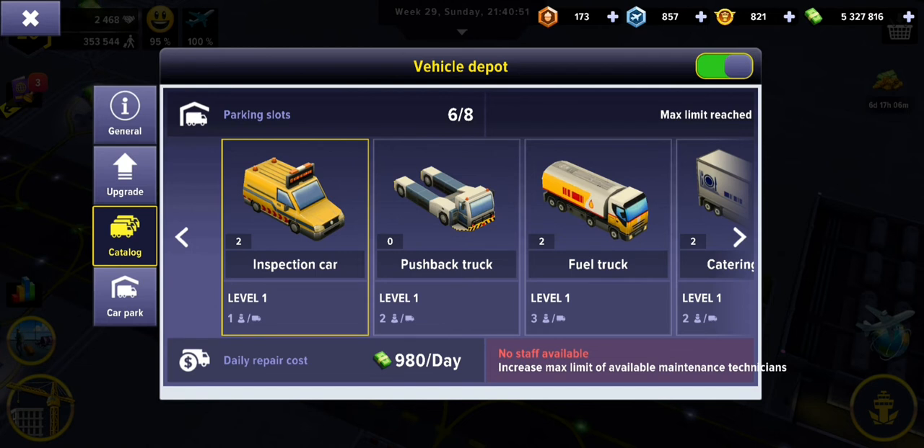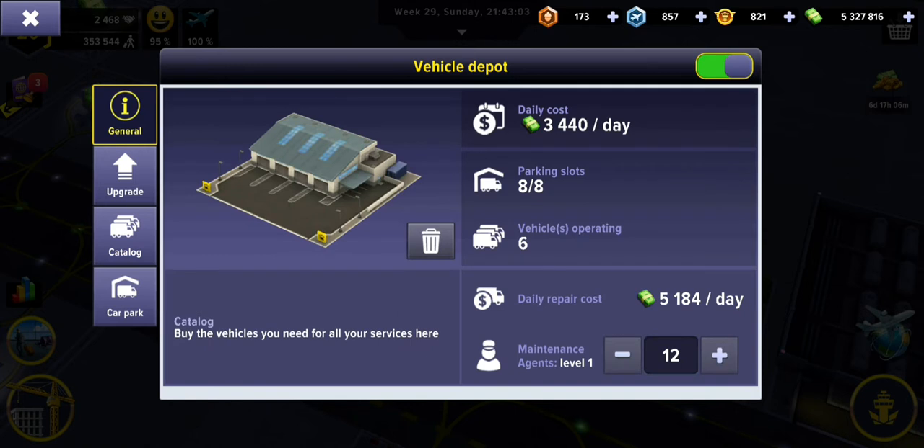It says "No staff available — increase max limit of available maintenance technicians." So we can't buy more vehicles unless we buy more maintenance staff. If we want more vehicles, we're going to have to get some extra maintenance agents working for us.